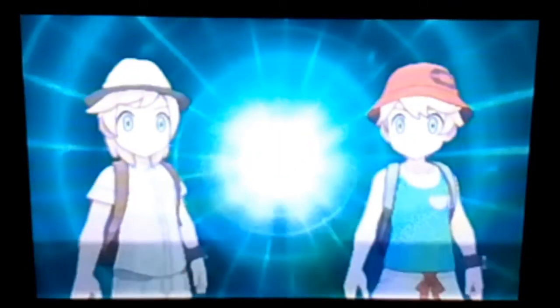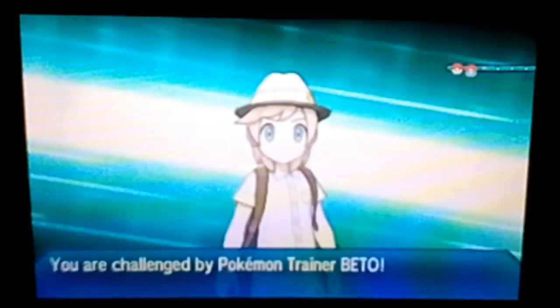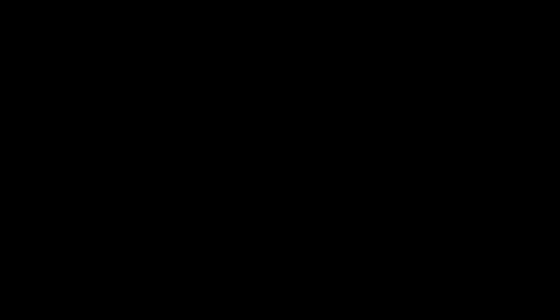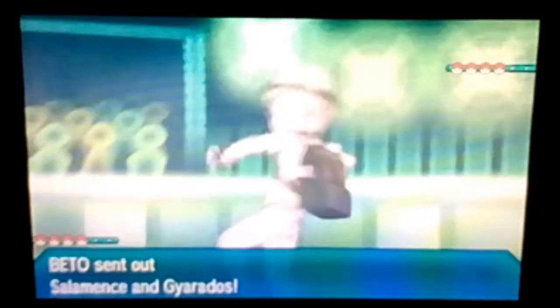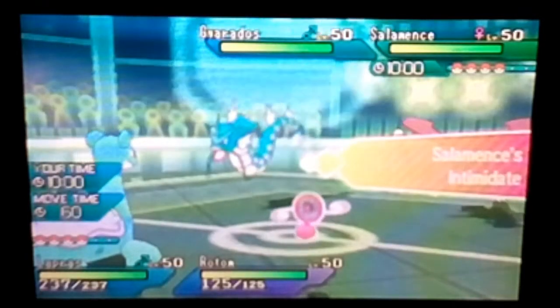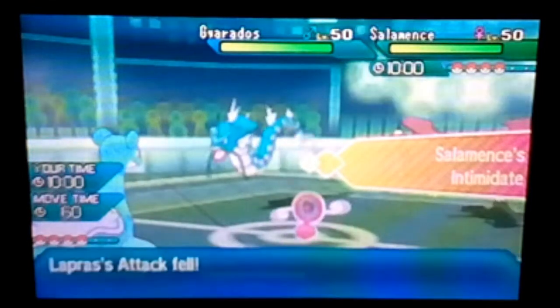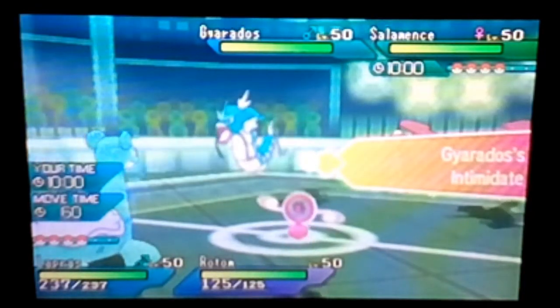Let's hope we don't go two losses in a row — that would kinda suck. This team is interesting though; I love the Dragonair, you don't see Dragonair a lot. We're going Lapras and Rotom. He goes Salamence and — wow, we just predicted the double intimidate perfectly! For someone who hasn't battled in ages, that's really good.